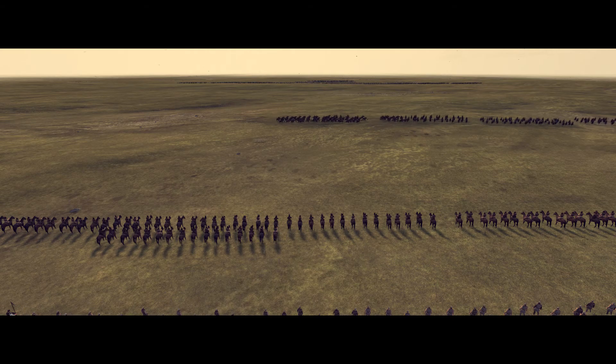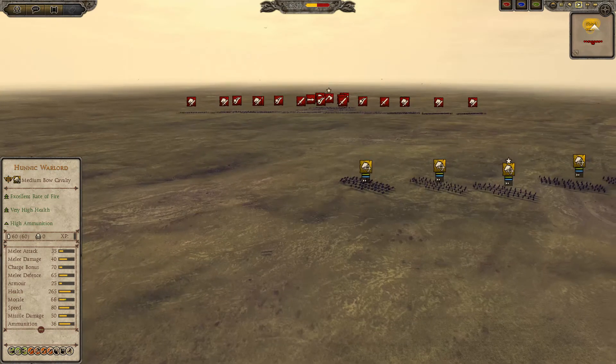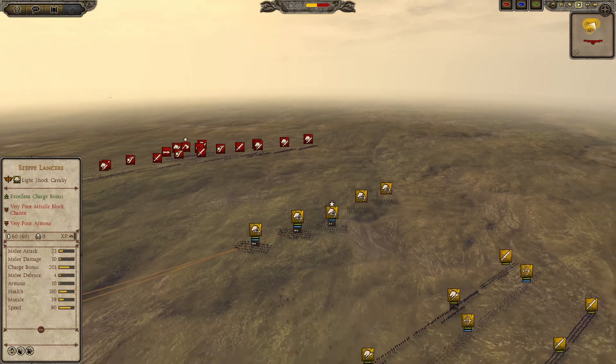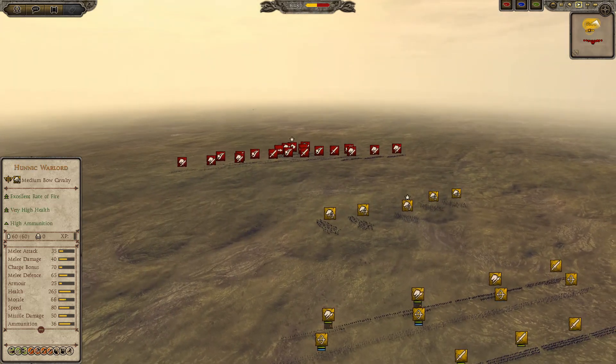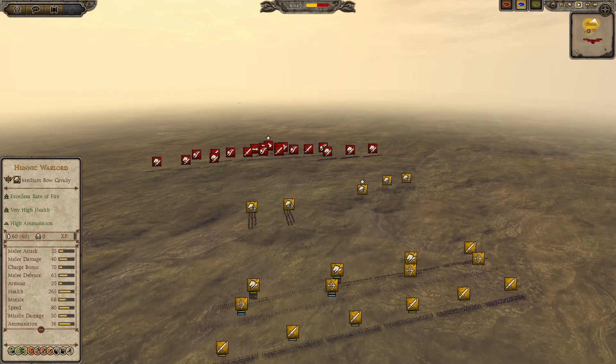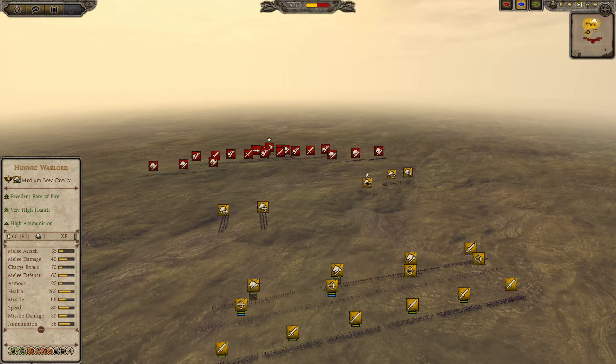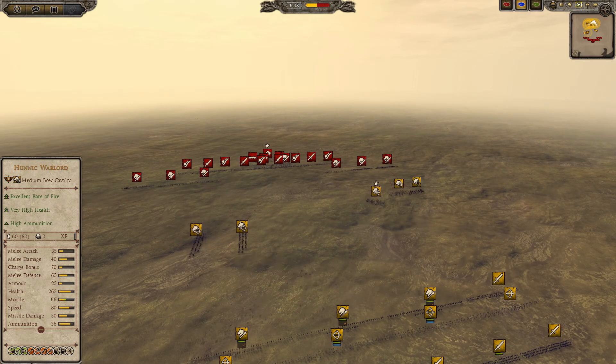Welcome to another Total War Attila online battle. This is a friendly battle I played against Vim from the RTK clan — an excellent player. In this matchup I've taken the Huns and Vim has taken the Saxons. I've taken a very weird build with the Huns, trying to maximize on Hunnic mounted bows and their 50 missile damage arrows.